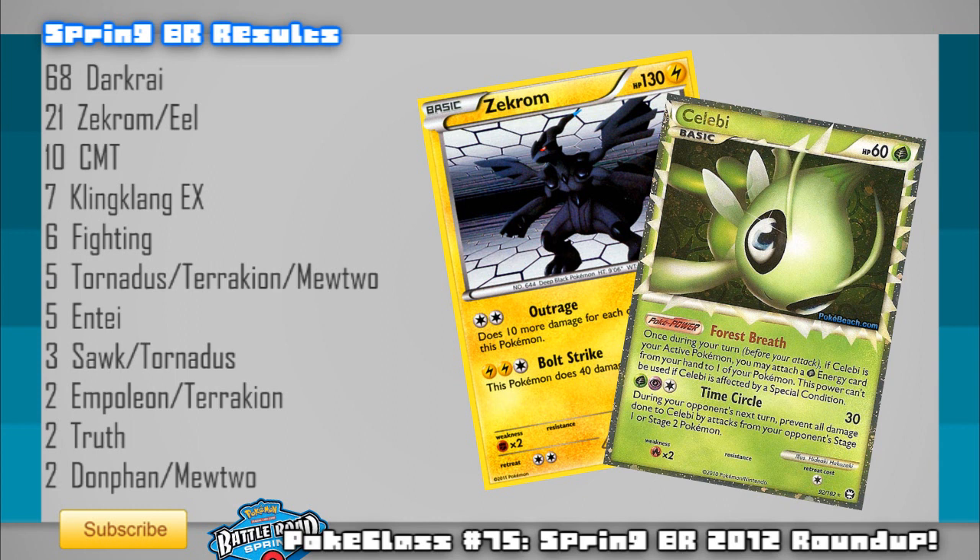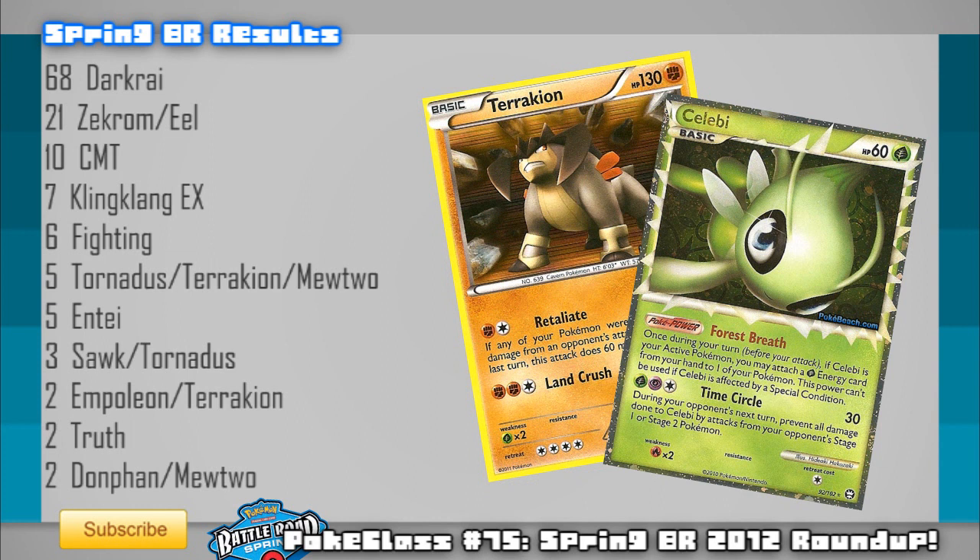CMT is still there due to its donking capabilities with both versions of Tornadus, and the fact that many players have dropped their Mewtwo counts to one really allows the deck with two or even three copies of Mewtwo to dominate. By having more Mewtwo's than your opponent, you can catch them off guard with a complete Mewtwo sweep while their only one has already been dealt with. It's also worth noting that half of the winning CMT decks have been including Terrakion — a tech for both the Darkrai and Zekrom Eels matchups.